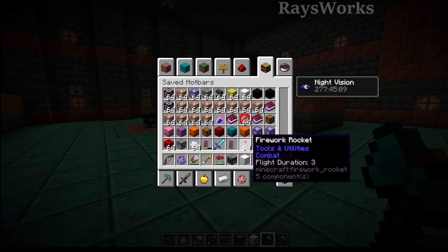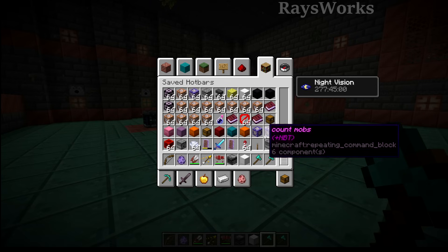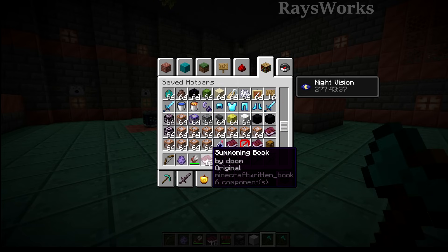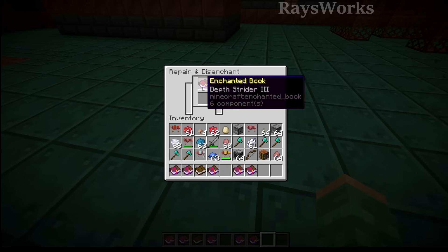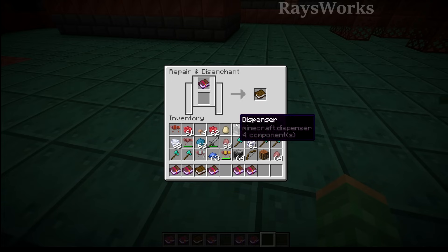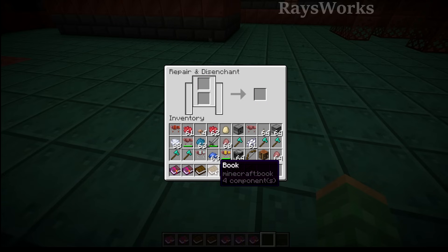With last week's change where they removed NBT tags from items and introduced the whole components system, as you'd imagine there were some bugs — such as items with similar properties not stacking together. They also fixed the problem where you'd disenchant something using a grindstone and shift-click the book, and it would be seen as a different type of book than a normal book. Notice one says components being four and the other says five — so when you shift-click it puts the book in a different slot rather than stacking them together. Collect this as a rare item before updating.